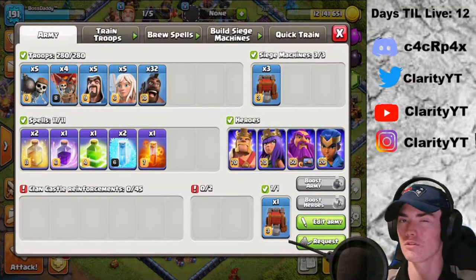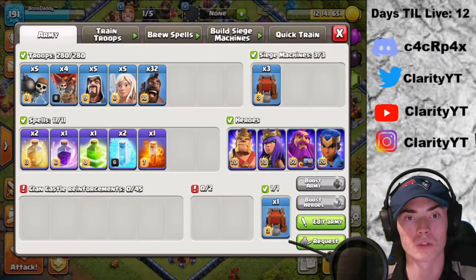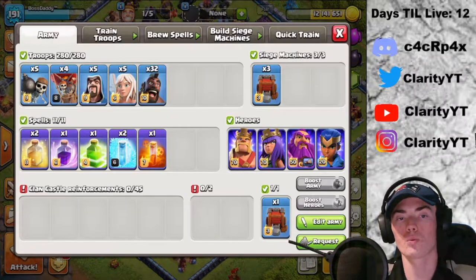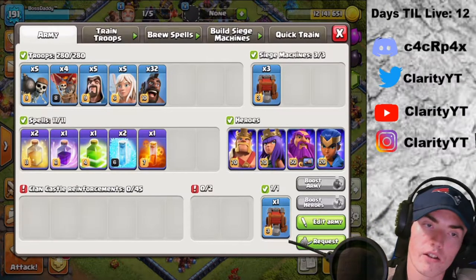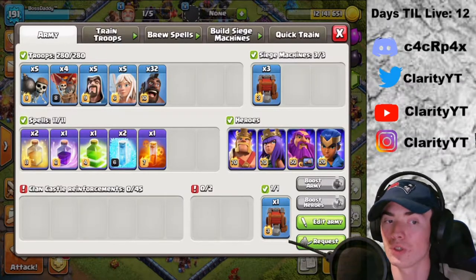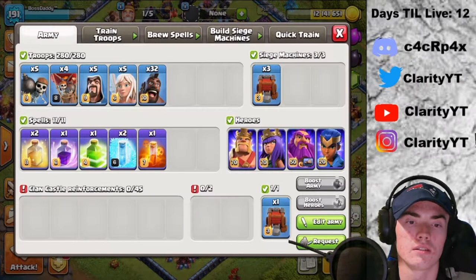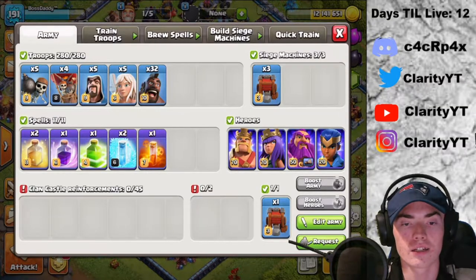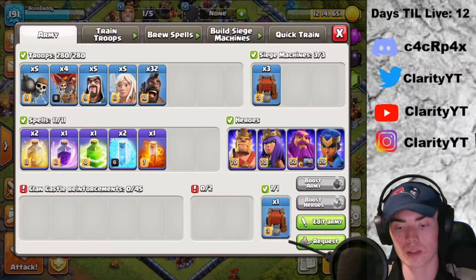I did this army a few videos back and it seemed to work pretty well, so I might do it again. Today we will be using 32 hogs, 5 healers, 5 wizards, 4 balloons, and 5 wall breakers, and also two heal spells, one rage, one jump, two freeze spells, and then one poison. I'm also going to get clan castle hogs and a rage spell in there.